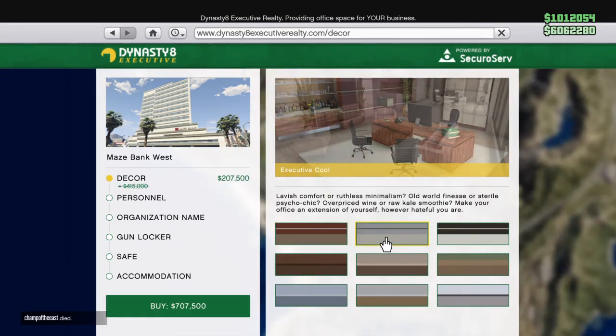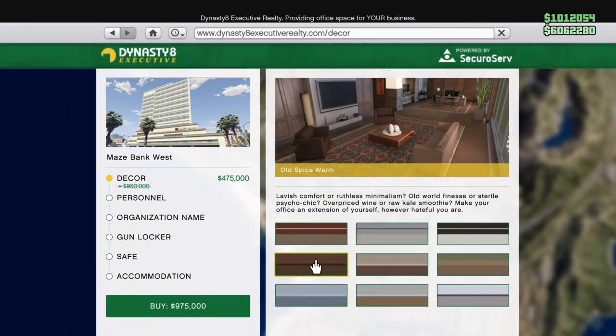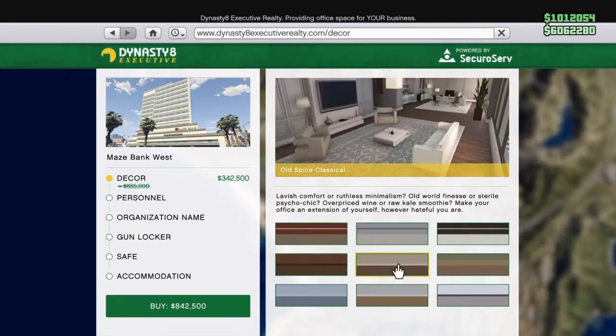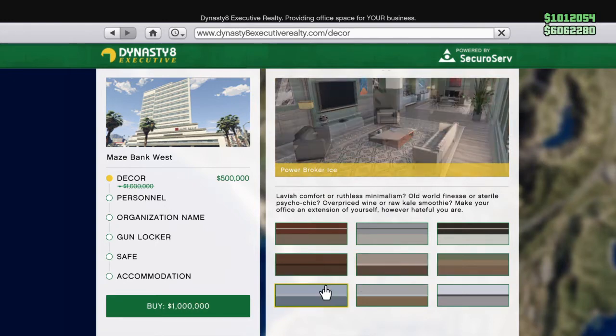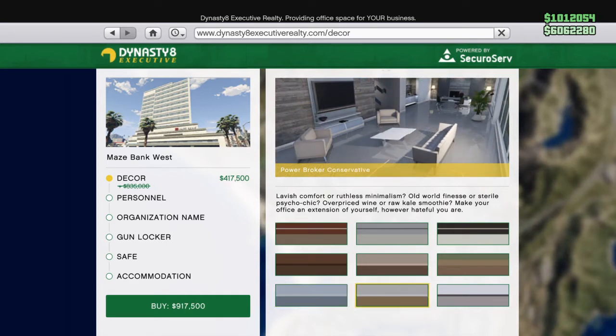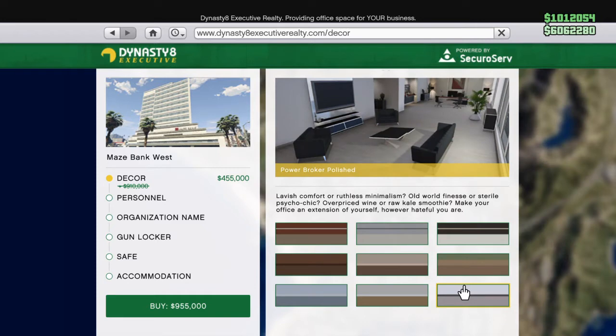There are multiple decor options, such as Executive Rich, Executive Cool, Executive Contrast, Old Spice Warm, Old Spice Classical, Old Spice Vintage, Power Broker Ice, Broker Conservative, and Power Broker Polish.